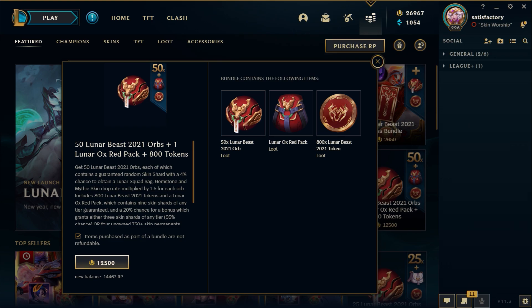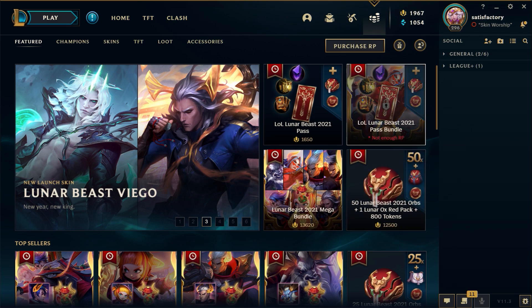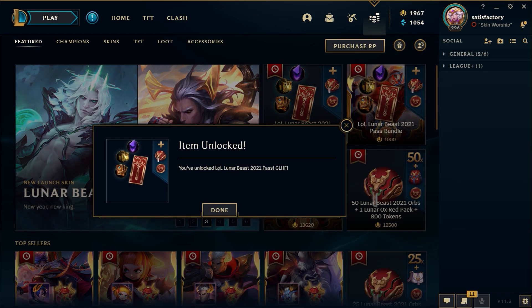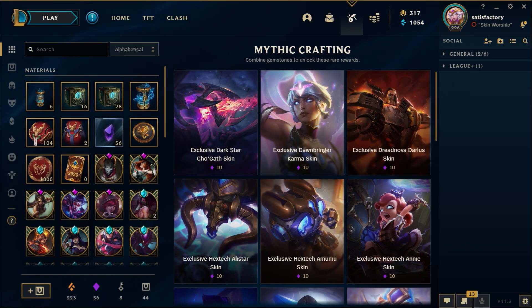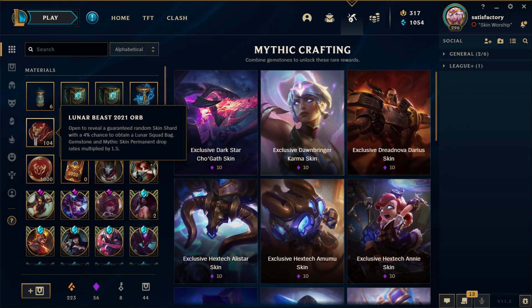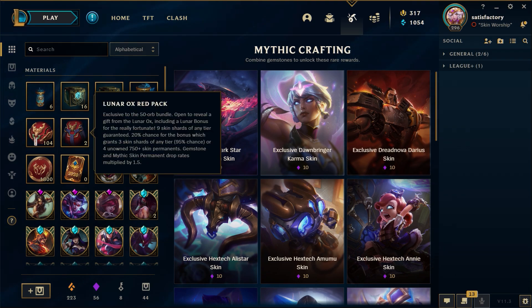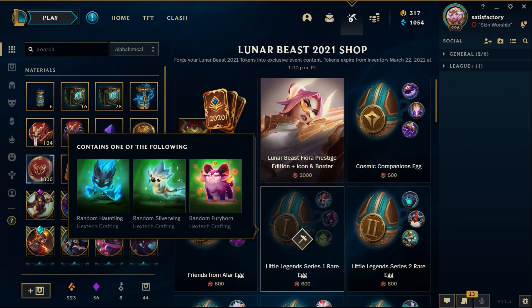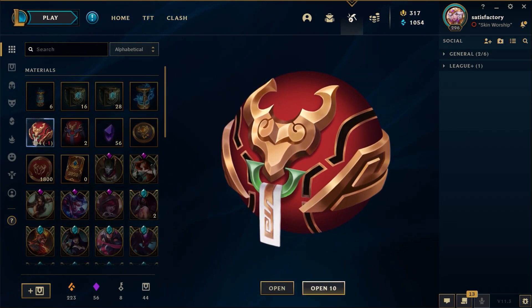I'm feeling so lucky — I've been waiting and waiting for this event. I'm going to go ahead and buy the Lunar Beast 2021 pass because I love getting the passes, they make the game better. So I've got 104 Lunar Beast 2021 orbs to open today, and then the Lunar Ox Red packs. I've already got 1800 Lunar Beast tokens so you can basically get that skin anyway. Let's get straight into it — here we go!